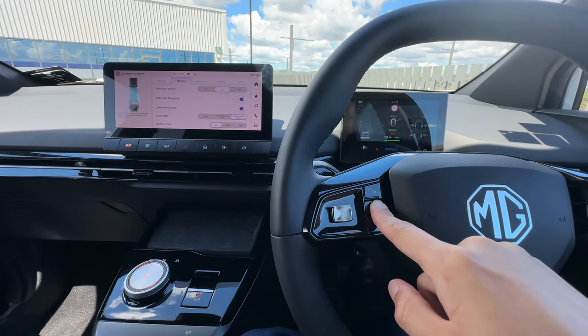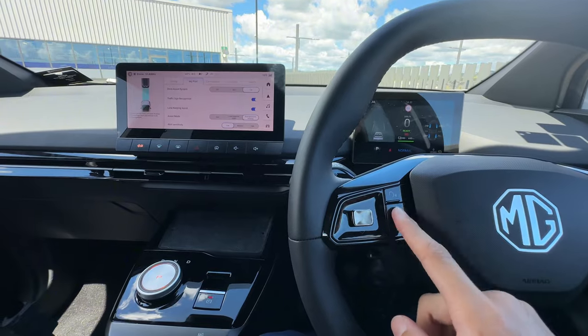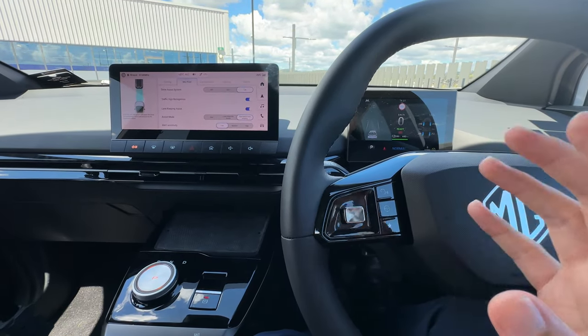Click and hold again — back to TJA. So that's how that works. You can do this while you're traveling at any speed as well, so that's quite handy to use this feature.